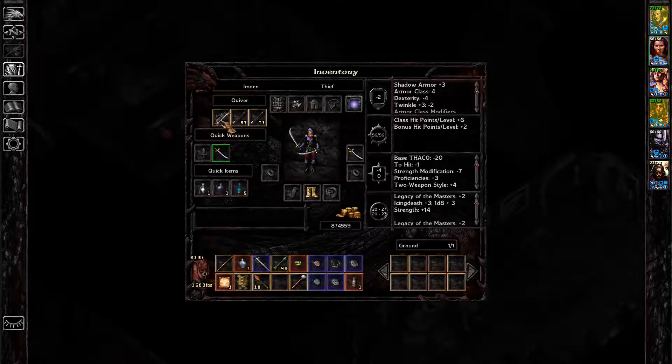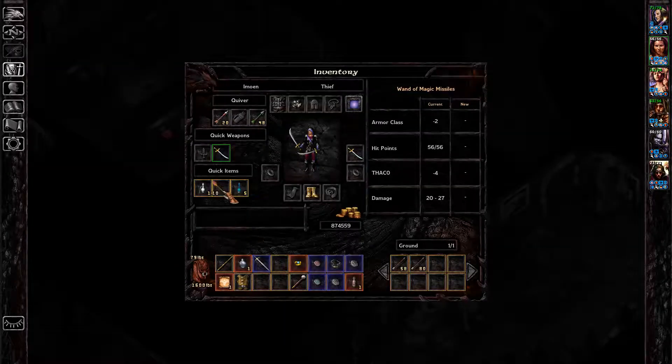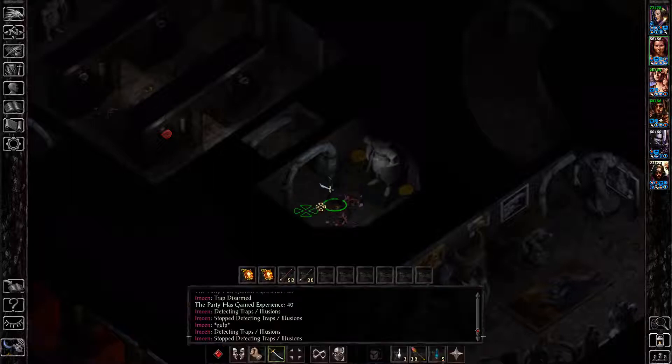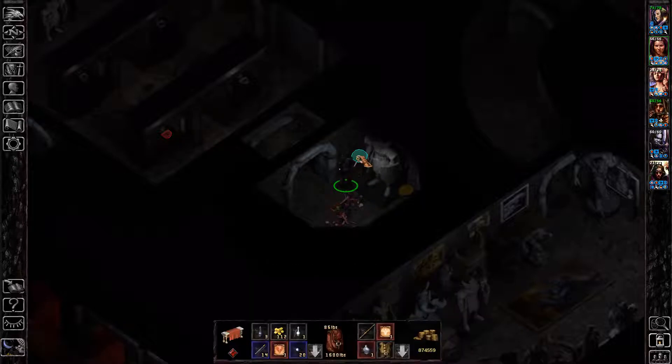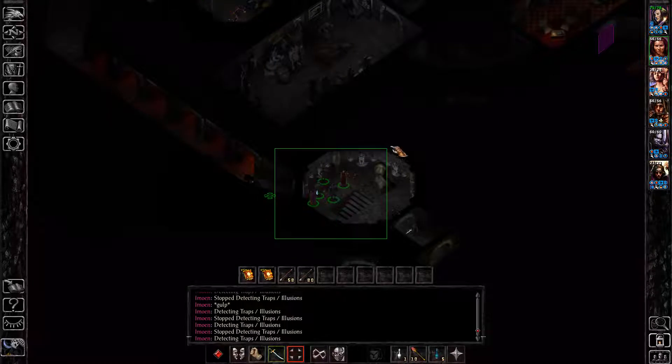The statue has a Ward Stone that you want to grab. I thought grabbing the Ward Stone closes the door, but apparently only when you spring the trap does it close. Next to the statue you'll find some loot in each of the cauldrons, but neither has anything that important. The Ward Stone is the main item that we want.